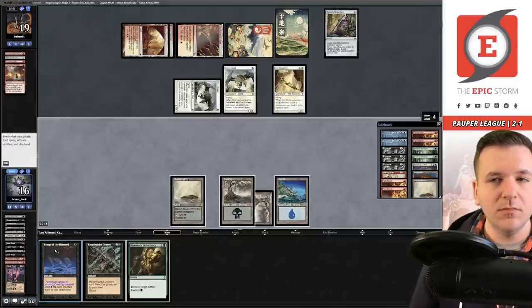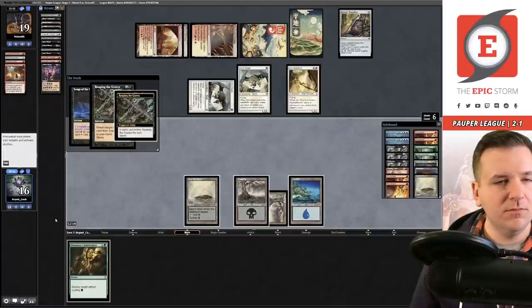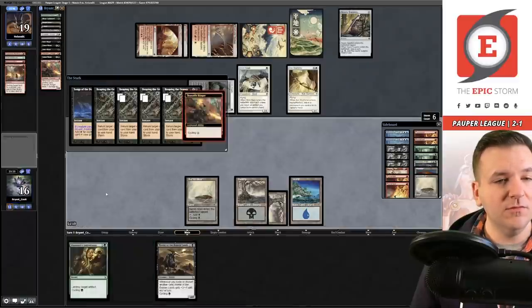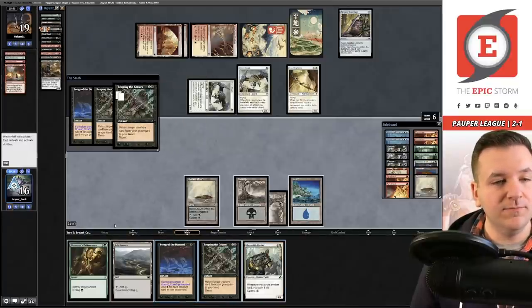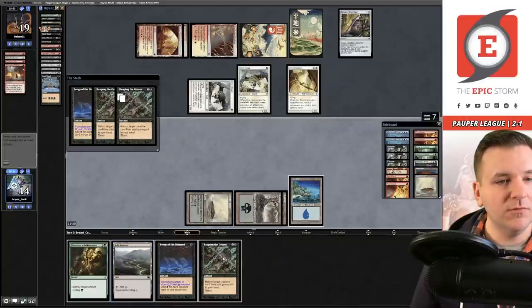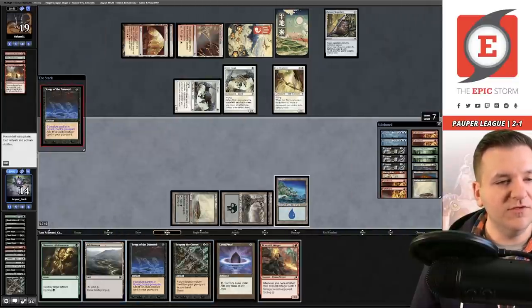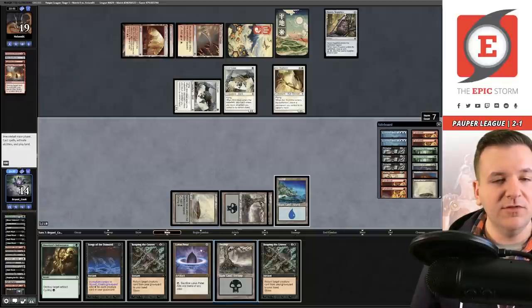I'm going to do the priority trick here — maybe I shouldn't have. I think I just bring back all the cyclers and not the Celebrant — maybe I'm wrong. Cycle, and again. Another Songs is pretty good — cycle. Going to 14. Cycle this, Dark Ritual. Return the Horror, cycle. Bring back the Stinger, then cycle to pull another land out of the deck. That makes nine — another Reaping the Graves is terrific. Play the land, return, play Lotus Petal. Songs of the Damned and Reaping the Graves — this time we will return the Blood Celebrant. Stinger, Stinger, then everything else.